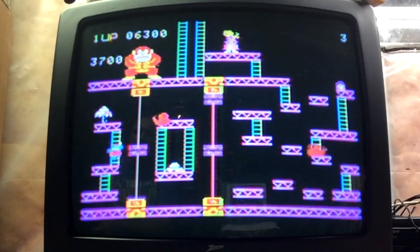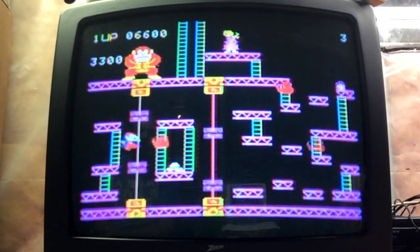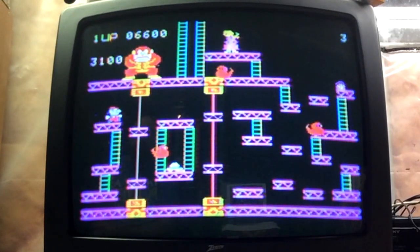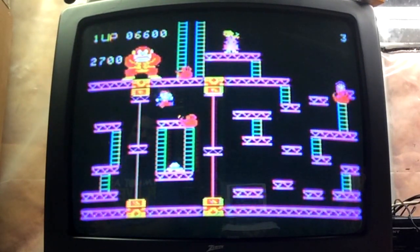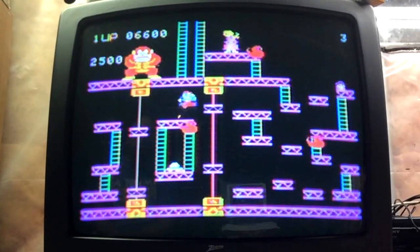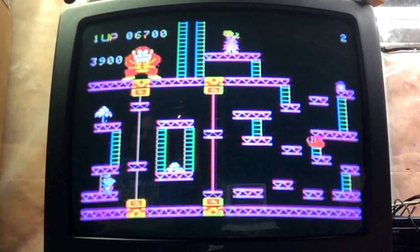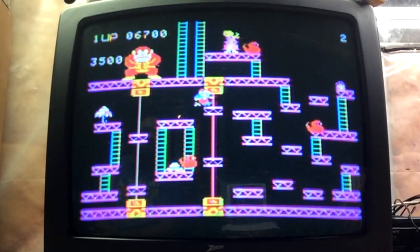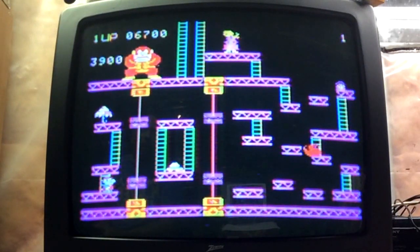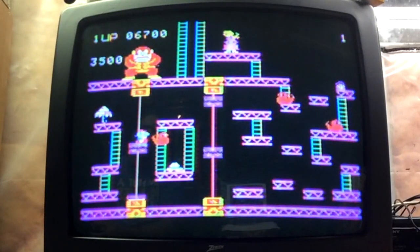Let's just go up and up. Get the umbrella — it's just points, they don't really do anything, but when you play for points you gotta get them. The jump on this game is pretty good — Mario does have a pretty good jump. Cool thing about this game is it came packed with the ColecoVision. This is probably what propelled the ColecoVision above things like the Atari, which came with Combat.